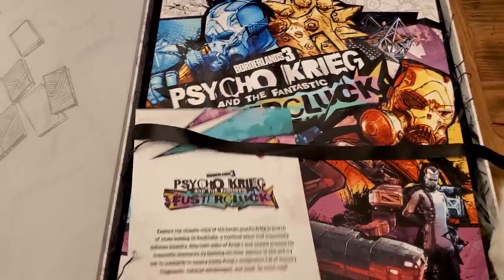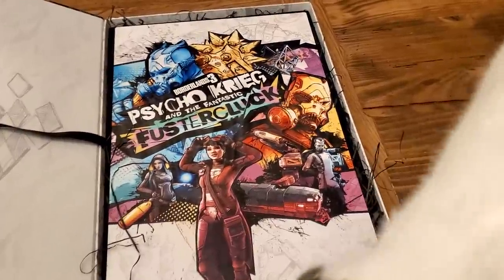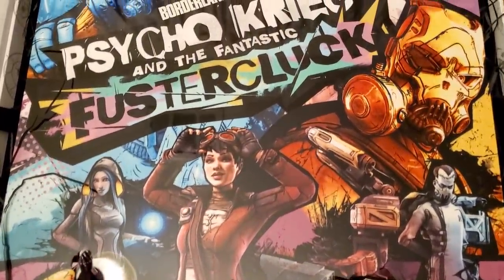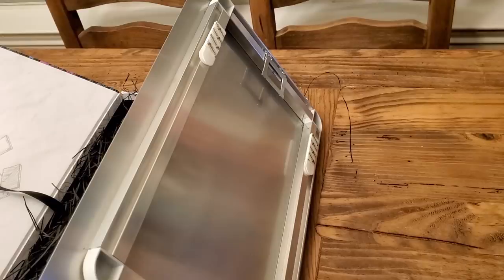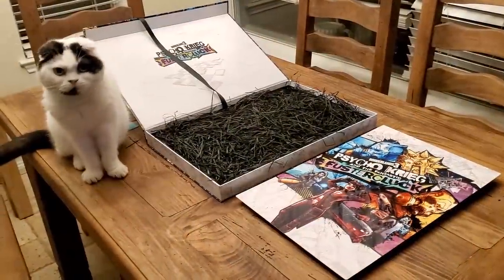The art piece itself is beautiful — it's solid metal with a gloss finish. You can see the logo there with Tannis and Maya, Psycho Krieg, and Sane Krieg. You can see Dr. Benedict on the right, and they also have Locomobius right behind Tannis. This thing is huge, and it's metal. The back side has some serious support so you can hang it on the wall. I was very honored to receive this piece — when I first saw it and opened it up, I was just blown away.